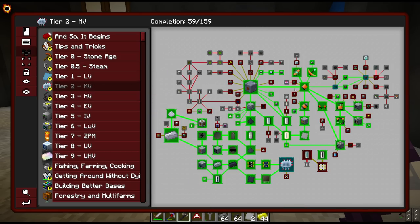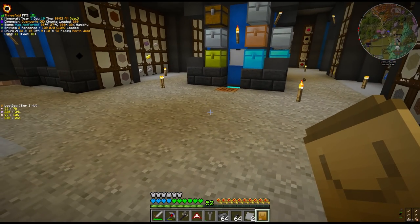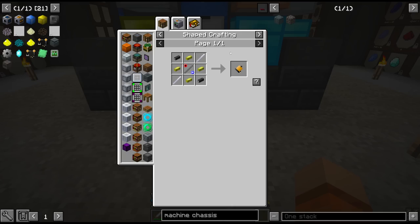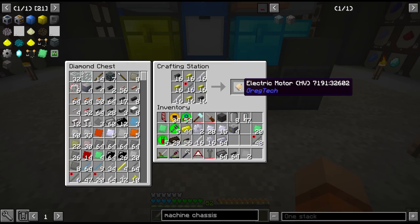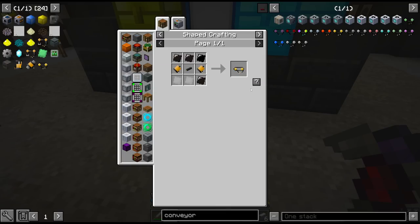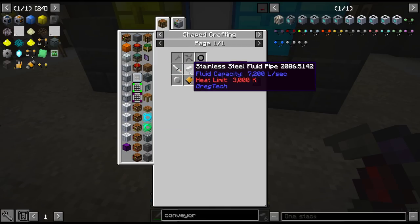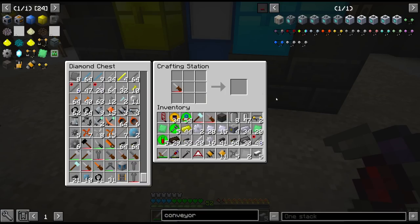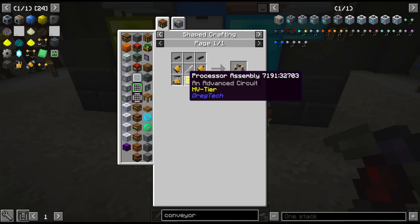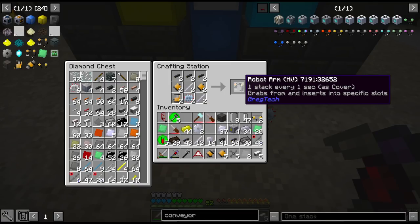Up next we need to complete the 'you're gonna hate this' quest before the farming station quest unlocks. For that we'll need the HV conveyor, the HV pump (which is so much more expensive than the MV version — it needs stainless steel fluid pipe and steel rotors), the electric piston, and finally the robot arm which needs our HV circuits. We do have some of these crafted, and that allows us to make the first two HV robot arms. Super super expensive right here.